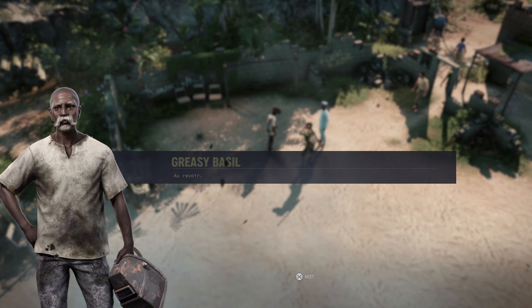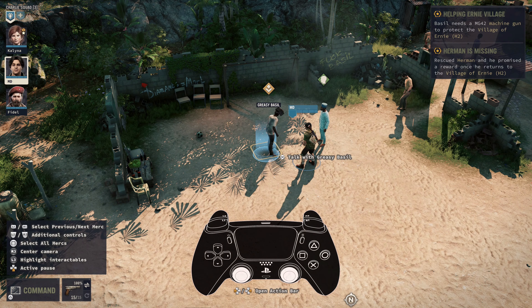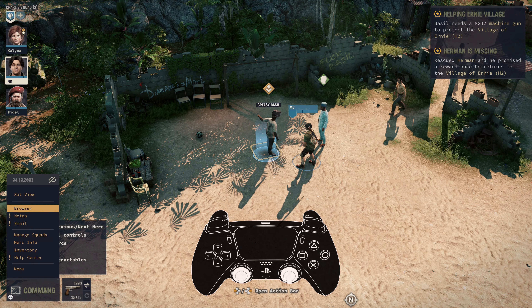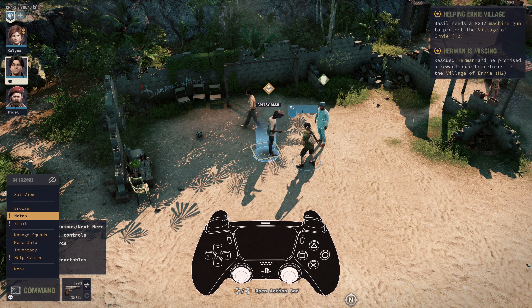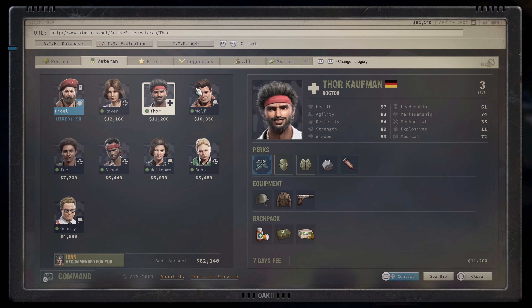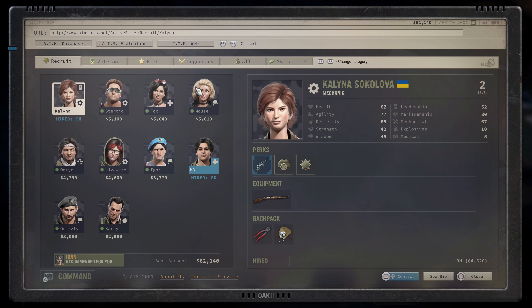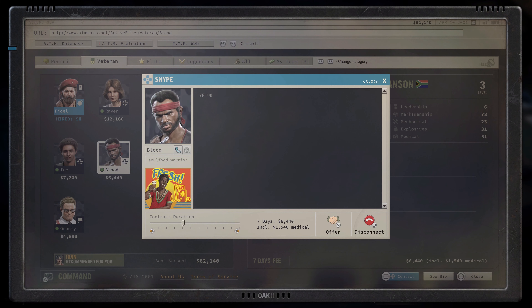Jagged Alliance 3 has a lot of things you can do. We've made it easy to jump quickly to any area of the game you like via the command menu by pressing Triangle and selecting where you need to go. Let's jump over to the AIM website and hire us a Merc. Selection is simple, using the D-pad or left thumbstick and following button prompts. Looks like we're gonna bring Blood along with us.